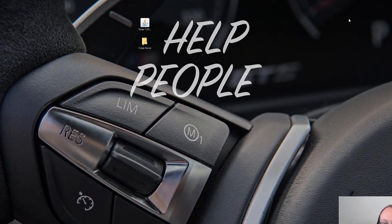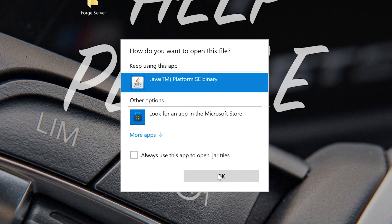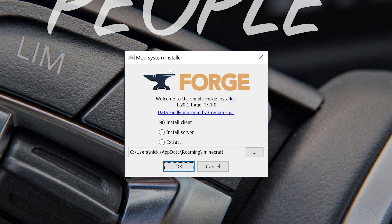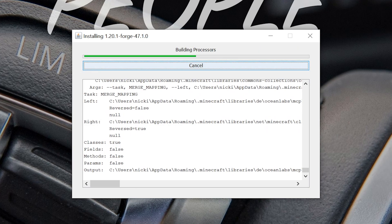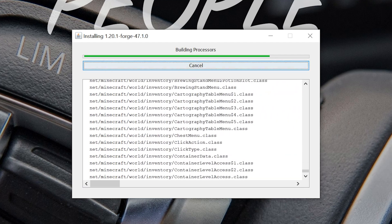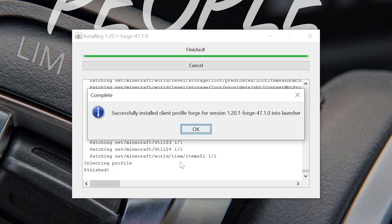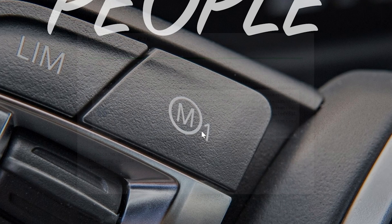Now let's minimize the browser and open the Forge file by right-clicking, Open With, Java, and click OK. In the installer, first click Install Client and click OK. That's going to install Forge locally. Everyone who plays on your server has to have Forge installed locally and all the mods installed locally, as well as you having added the mods to the server. It's part of modded Minecraft — you've got to have the mods both on the server and locally.